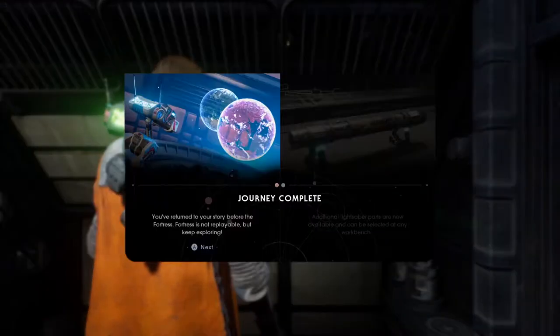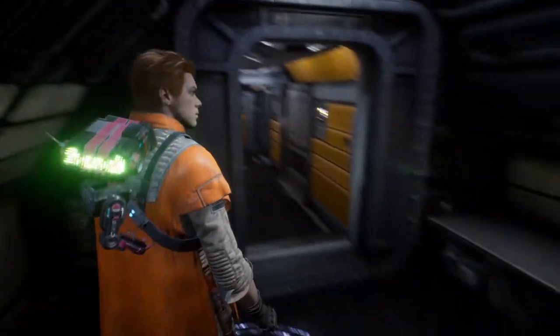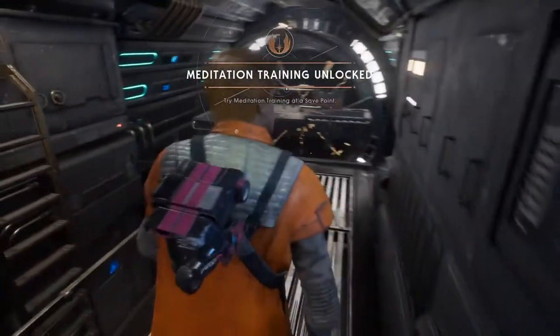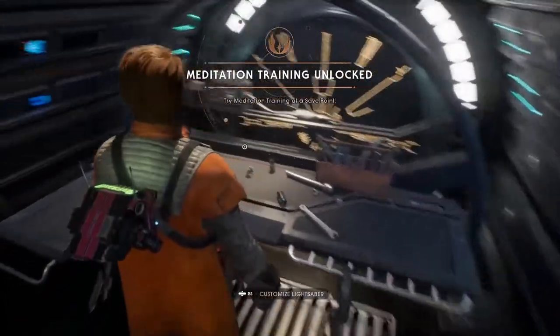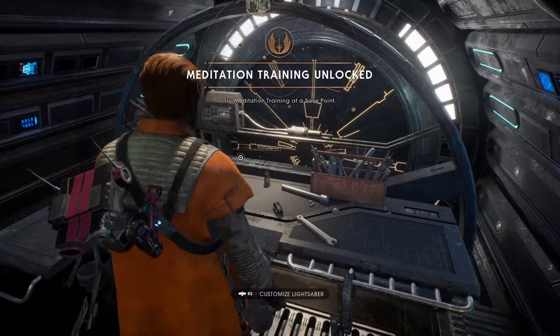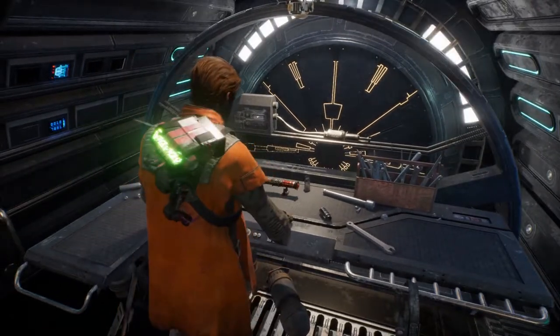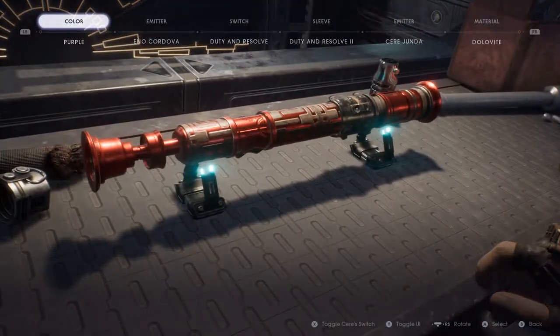There has been one place — journey complete, you've returned to your story before the fortress. The fortress is not replayable, but keep exploring. Additional lightsaber parts are now available and can be slated at any workbench. Meditation training is now available — try meditation training at a save point. I'm not going to. Meditation training is just fighting, and whilst yes, fighting — this is indeed the episode of exploration.